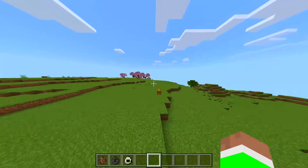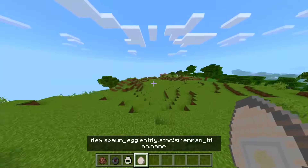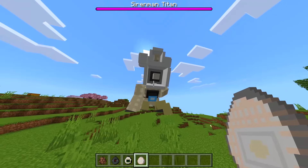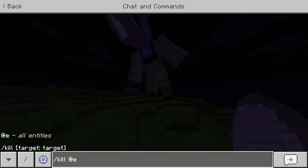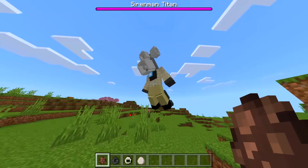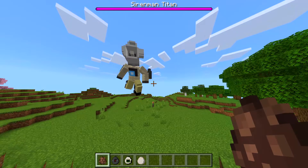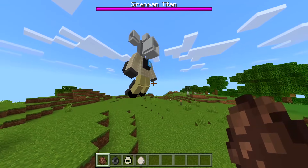Let's do another one — we got Siren Man. Let's see what this one looks like. Oh, it's like a Siren Head! It's going to stand up — that's sick, and it's nighttime again. Spawning some villagers — same attack. The whole world is shaking! It just did a little 360, and now it's doing a massive kick.